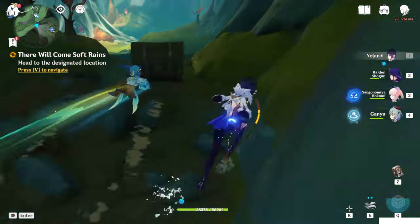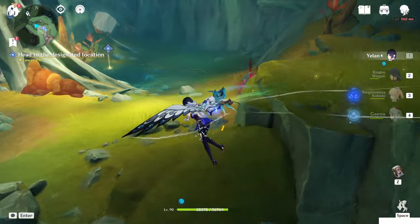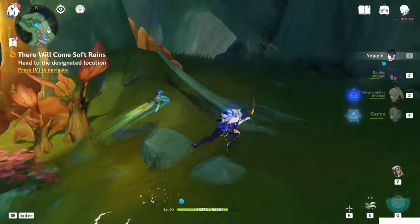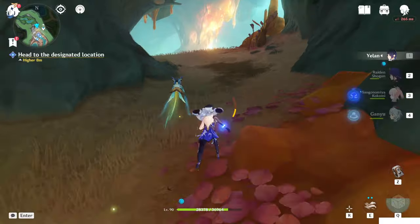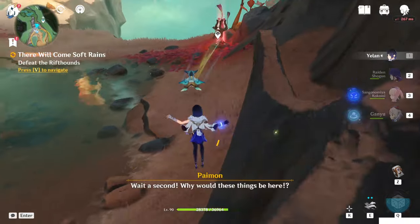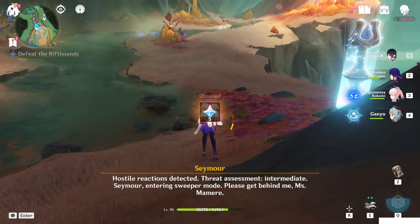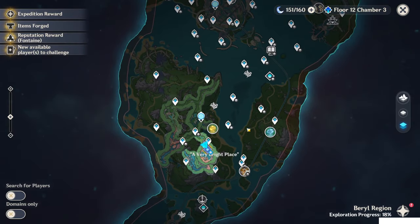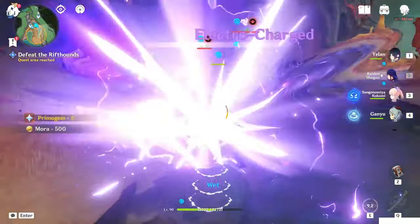There is also a chest, but let's not care about it. Let's go activate it — Font of All Waters. This is the last teleport waypoint, so now we've unlocked all 39 teleport waypoints of Sumeru. Let's go fight and help Sumeru.